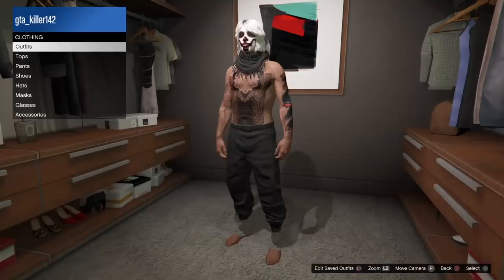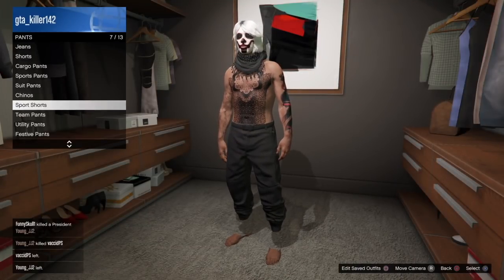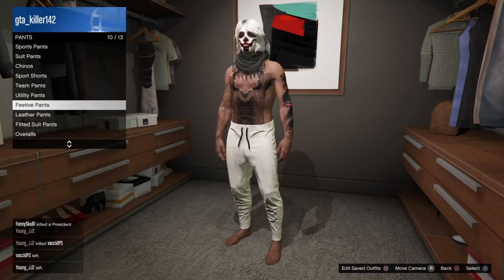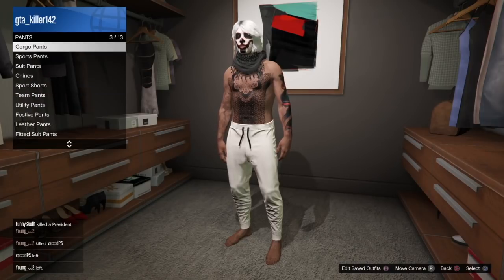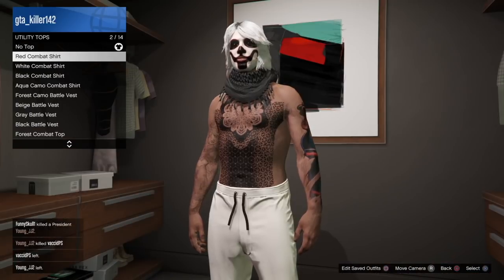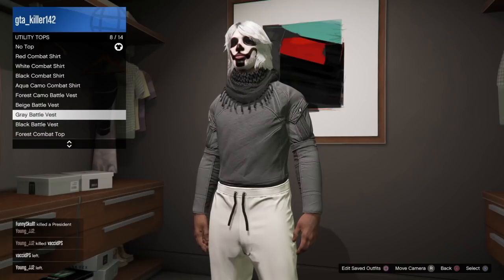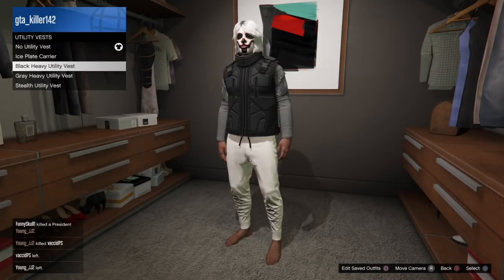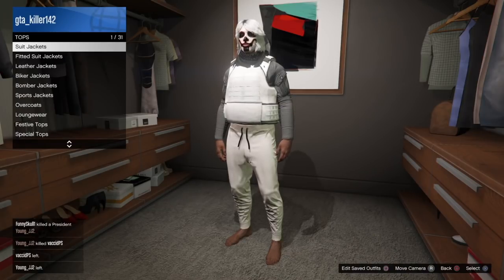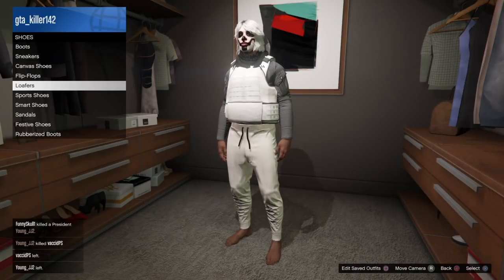Alright, so you guys are gonna want to go to any clothing store — it doesn't matter which one. The first thing you're gonna put on is the white leather pants. After that, go to tops, scroll all the way to the bottom to utility tops, and put on the gray battle vest. Then go to utility vest and put on the ice white vest.